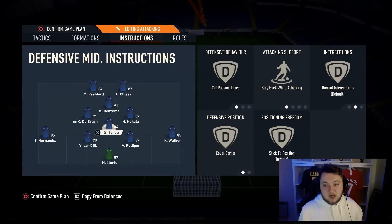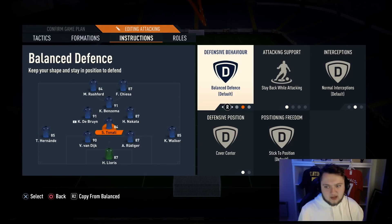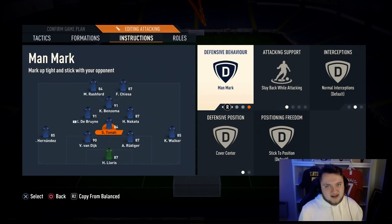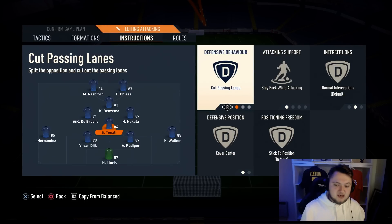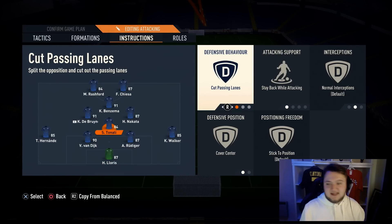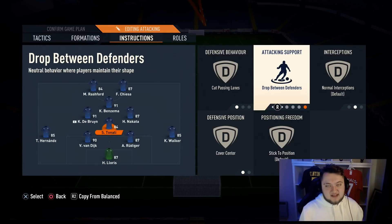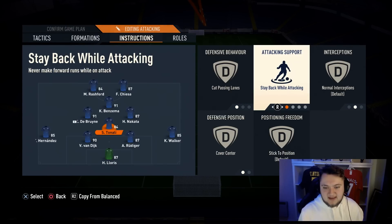For the CDM, we've got cut passing lanes, stay back while attacking, and cover centre — pretty standard for CDMs on this game. I've tried cut passing lanes and balance a lot, and I really don't like man mark this year. I've found cut passing lanes to be the best. Stay back while attacking is very normal for your CDM. Because Tonali has a little bit going forward — the four-star weak foot and okay passing — we like to just have him on stay back while attacking rather than drop between defenders.